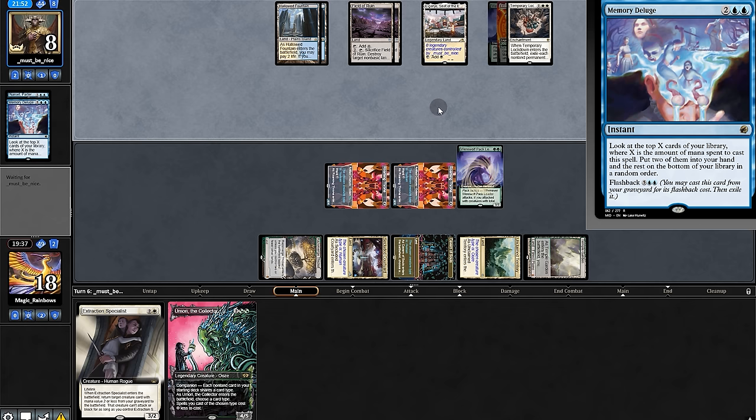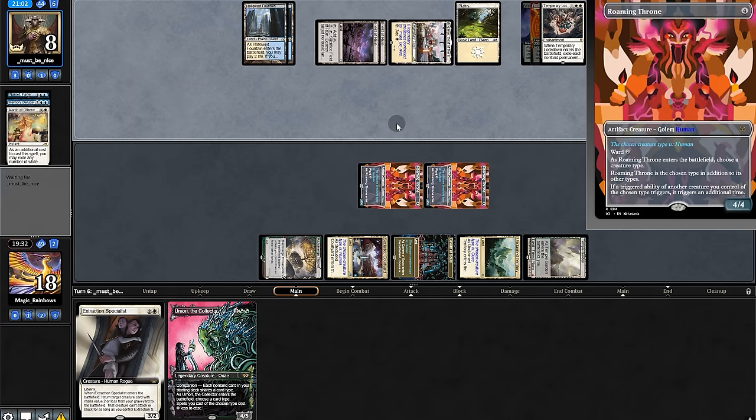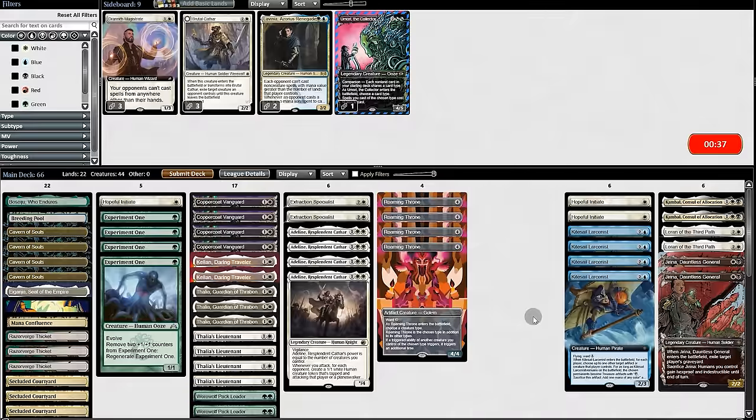Opponent digs. Did they find a board wipe? They exile pack leader, but they'll have to play something here or they're going to take lethal. Oh — they fall for it! Double Ward trigger for the win, going down to two life for our opponent.